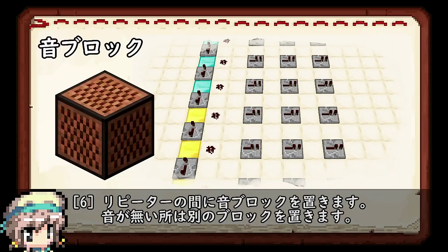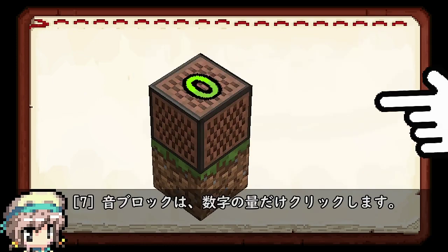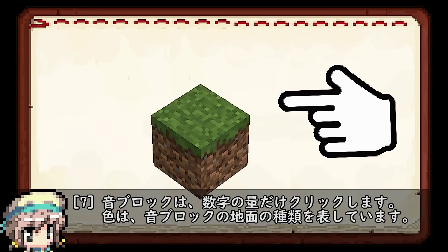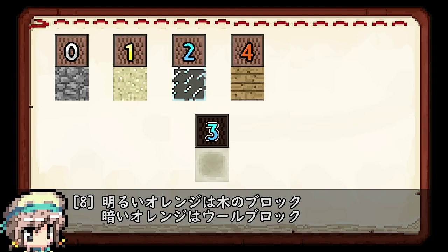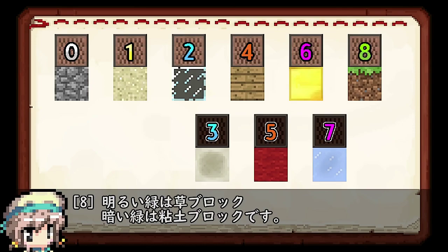This pattern is the second one. The response button is the second one. The composition button is the second one. The color box is the bottom two. The color box is the first one. 黄色は砂ブロック、明るい水色はガラスブロック、暗い水色は骨ブロック、明るいオレンジは黄ブロック、暗いオレンジはウールブロック、明るいピンクは金ブロック、暗いピンクは境界ブロック、明るい緑は草ブロック、暗い緑は粘土ブロックです。